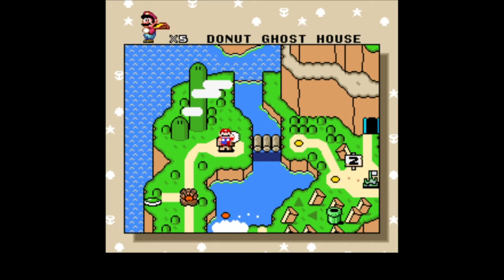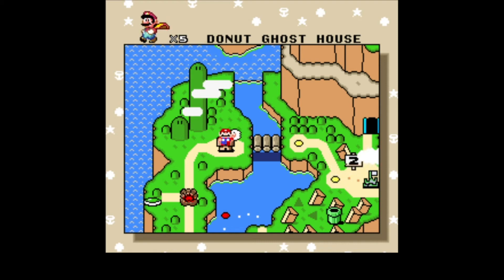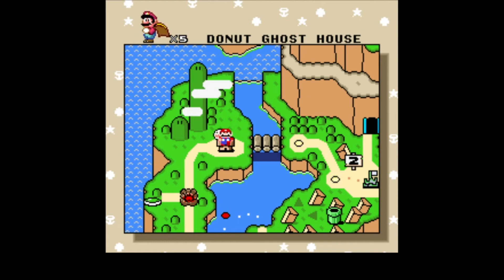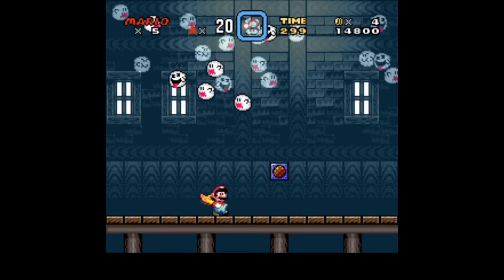Last time I wanted to complete the whole thing but I couldn't find those secrets — we finally found them, as you can see on screen. Right now we're gonna find the two remaining secrets, which are in the new house we unlocked last time, and Donut Secret House, the one I wasn't able to do last time.